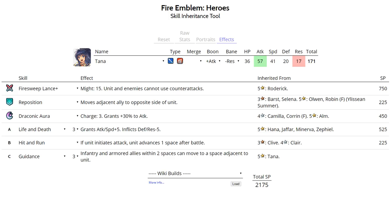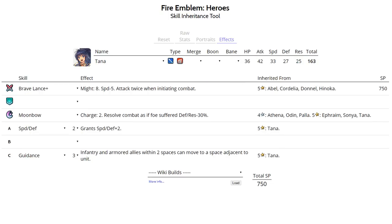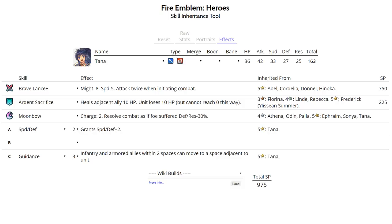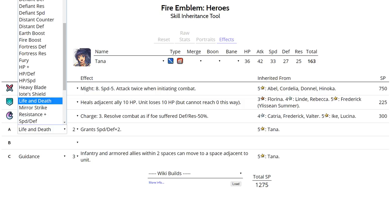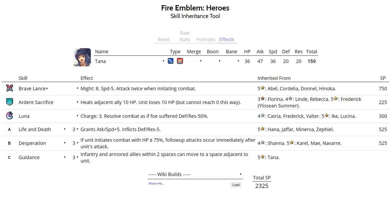Tana can also run a Brave Lance set to quad attack many units. Get Brave Lance from Abel, Cordelia, Donnel, or Hinoka. Run Ardent Sacrifice as her assist since one use puts her in Desperation range. Unless you have a plus Attack Tana, run Luna; with plus Attack you can run Draconic Aura. For slot A, go Life and Death again, and for slot B, Desperation. If you can't get Life and Death 3, use Life and Death 2 from 4-star Hanna. For slot C, run Guidance unless on a Flyer Emblem team, in which case run Fortify Flyers or Hone Flyers.